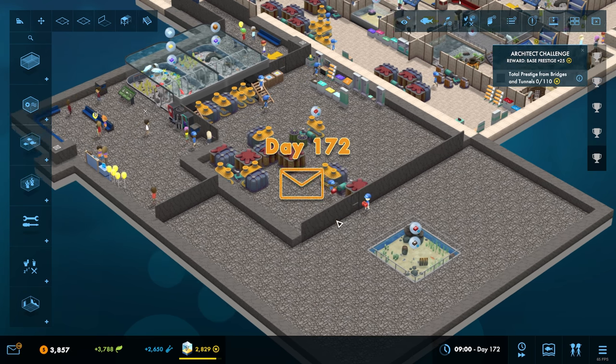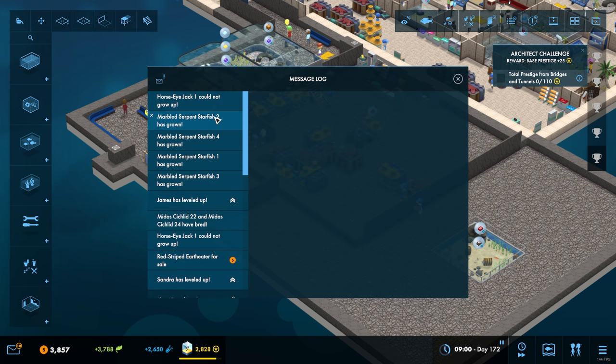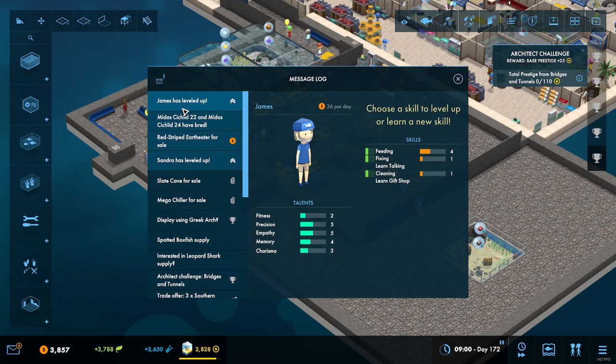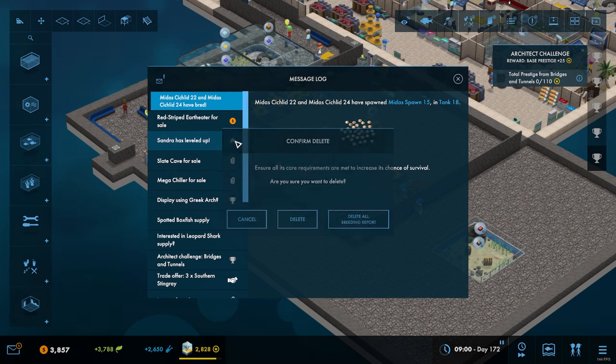I had a phone call come through that I was half expecting, and then the game decided to crash on me. Thankfully we didn't do anything so I haven't lost any progress. Honestly I can't even remember where we were or what we were talking about. I think we were beginning to make a plan for the beach tank.